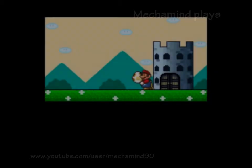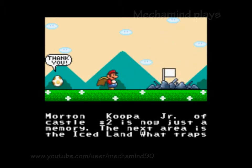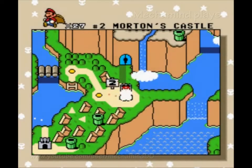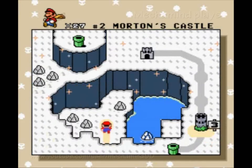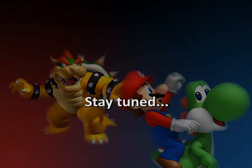So we'll get another thank you from another Yoshi egg. Who knows if that's even a Yoshi egg. Morton Cooper Junior of Castle No. 2 is now just a memory. The next area is the Ice Land — what traps await Mario in this new world? What will become of Princess Toadstool? It looks like an Ice Land to me. We'll do this next time. We'll be right back. Bye bye.